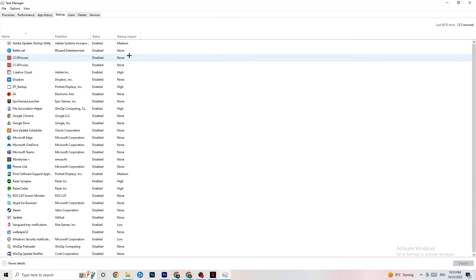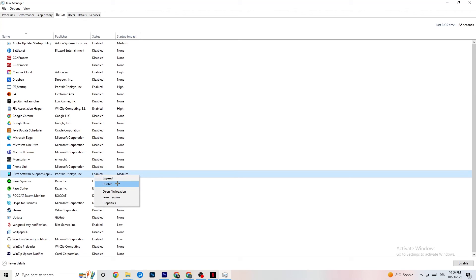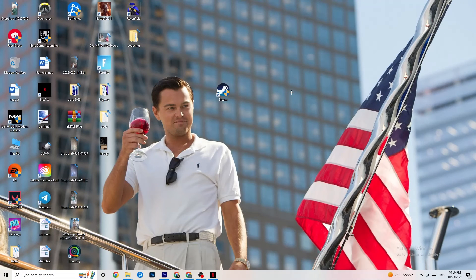Click on Startup. When your PC starts, many apps launch automatically and run in the background, consuming performance. For every app you don't want running in the background, right-click it and click Disable. Do this for every unnecessary app to reduce your GPU and CPU usage. Once finished, you can close Task Manager.